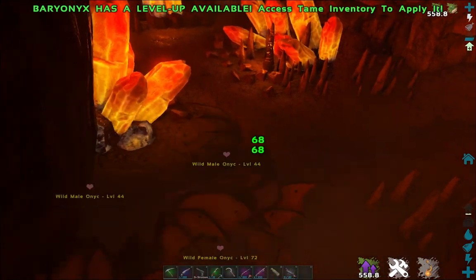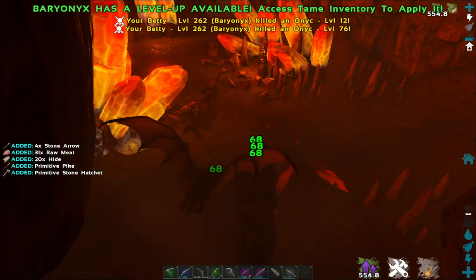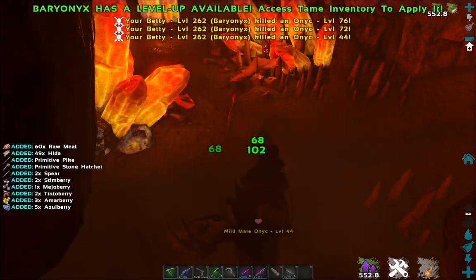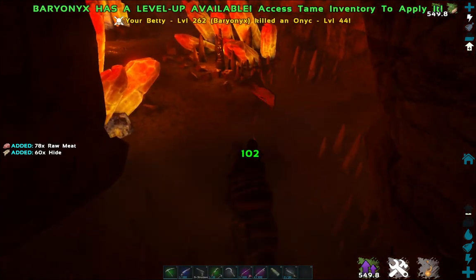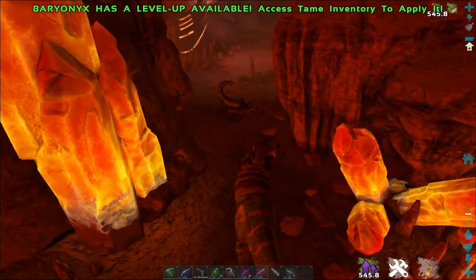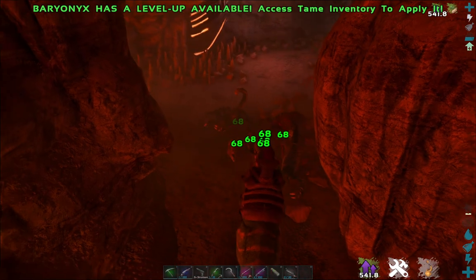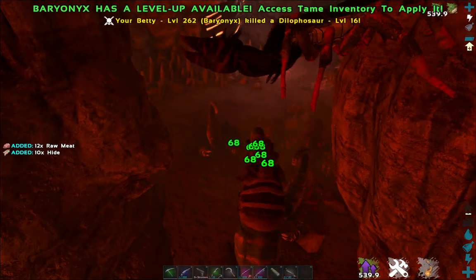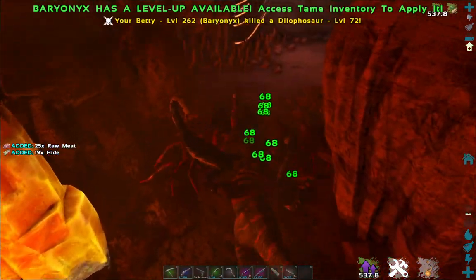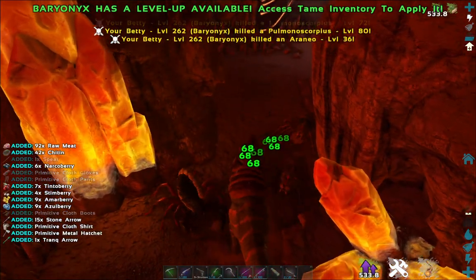I was thinking after this cave, I'm actually thinking about going back to Scorched Earth, because I'm high enough level now for a gas mask, which is what I need for a wyvern, but I need a flyer to get to the wyvern nest. So that's the main issue.